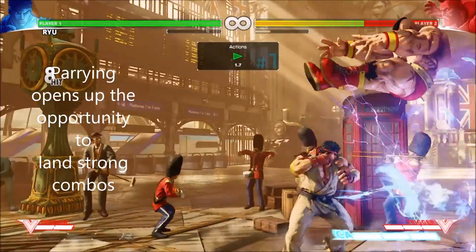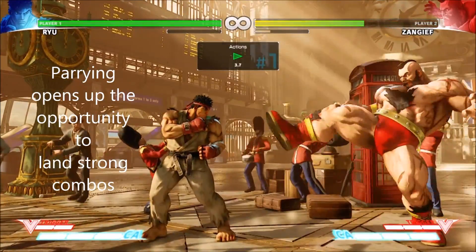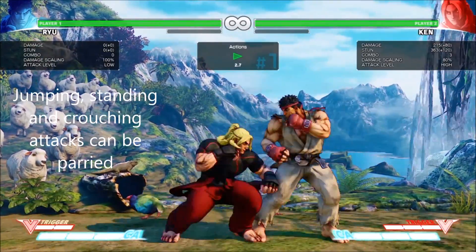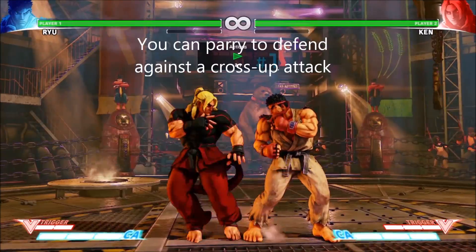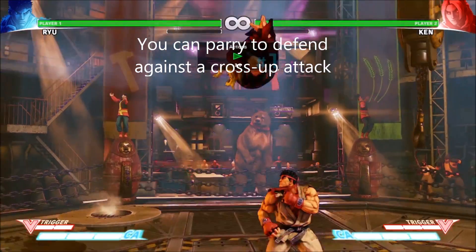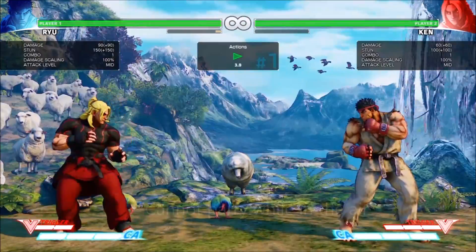Ryu can parry against standing attacks, attacks from the air, and low attacks. You don't need to crouch to parry low attacks. You can also parry cross-up attacks, and the direction your character is facing doesn't matter when you are parrying.